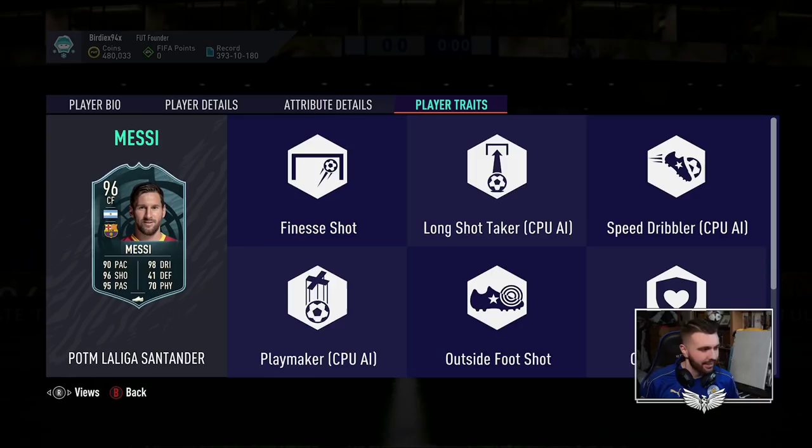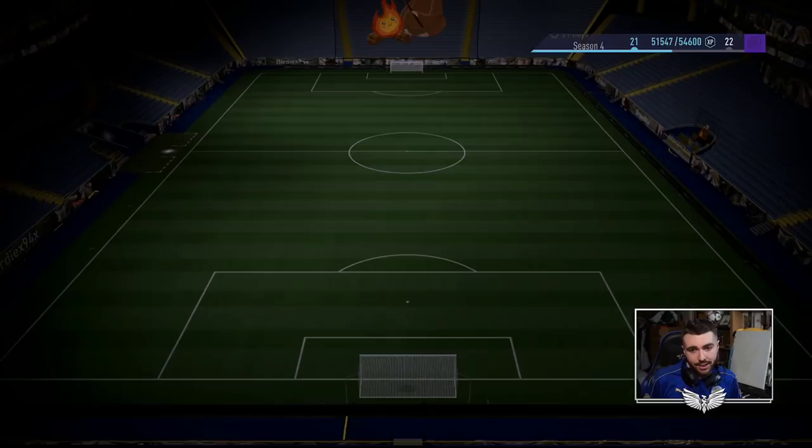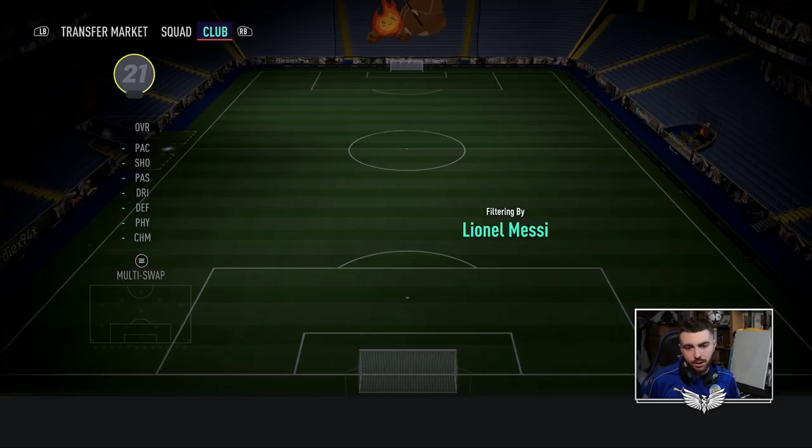Obviously his stats are fantastic, because it's Messi. Before we get into the cost of the SBC and what he requires, let's quickly have a look at how much of an upgrade it is from his normal card. So if we go with Messi right here — concept players — we're going up from the 93 to the 96. Obviously these are cards that you can get on the market, but this is one you can do if you have untradables in your club.